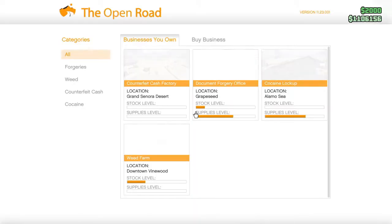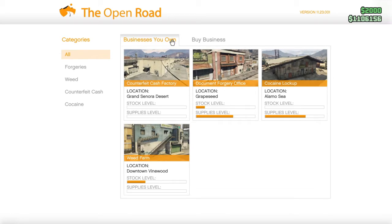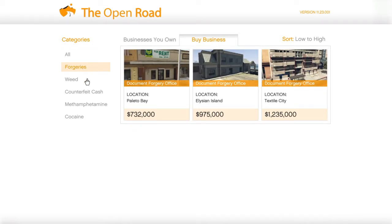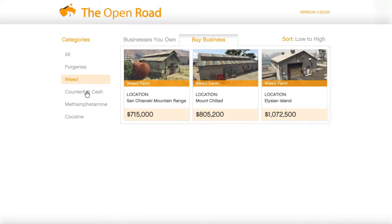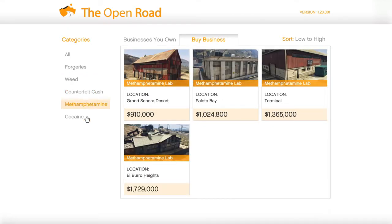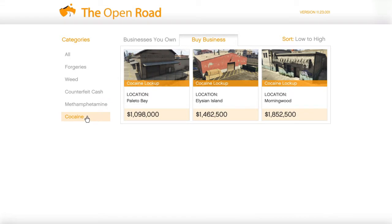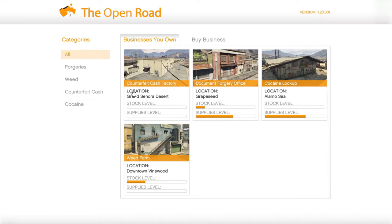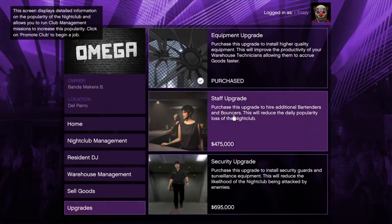I went over to my MC president clubhouse and opened the laptop there — these are all the businesses you can buy. I do own four of them. They are good businesses to have but they don't make a lot of money on their own; you can make way more selling CEO crates and bunkers. They're nice to have stocked up with supplies, especially when it's double money. That said, we do need these businesses for the nightclub, so I went out and bought them even though they were around 900k — it's worth it. The nightclub is gonna make you way more money than these things single-handedly.